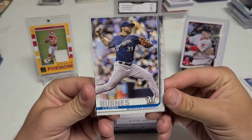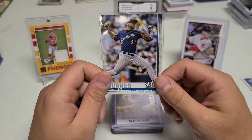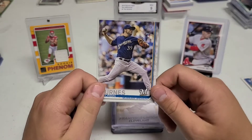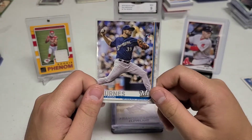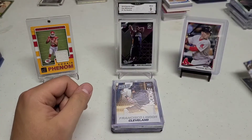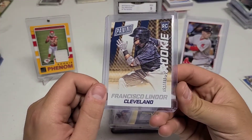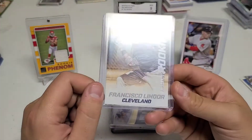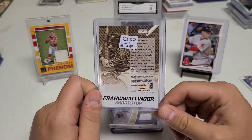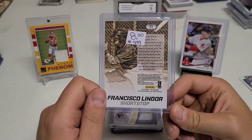Corbin Burns has some stuff coming in the mail, you're gonna see him show up in our next mail day video. We also got a Francisco Lindor rookie card numbered out of 499 from Panini — awesome card. I made him an offer so really got a good deal on that one.